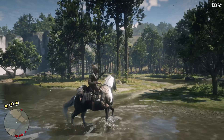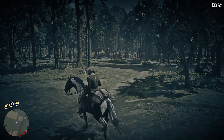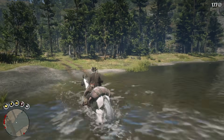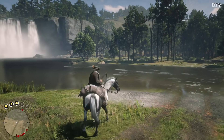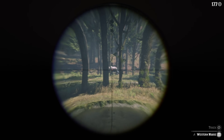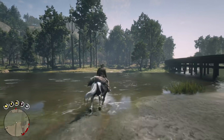It usually takes between one to three attempts. As you can see there are currently no animals where I just dropped the baits, so I decided to ride a bit further and when I turned back around, suddenly there was a moose just standing between the trees there. Hopefully you have a good idea about how this method works now, so let me start showing you the other locations.